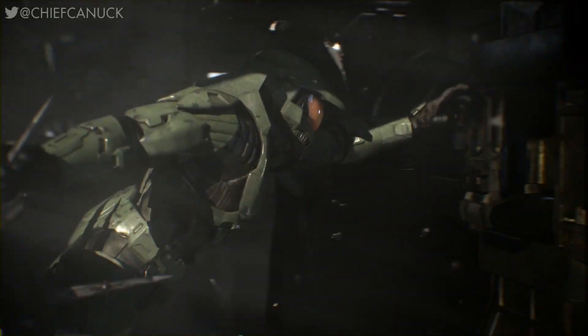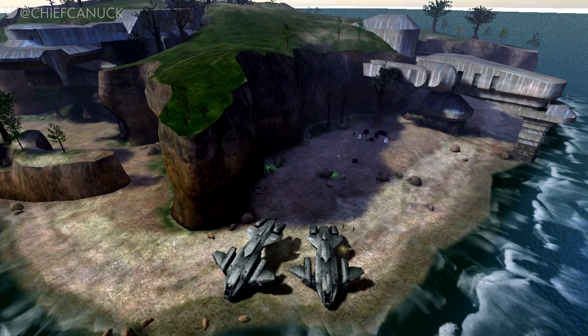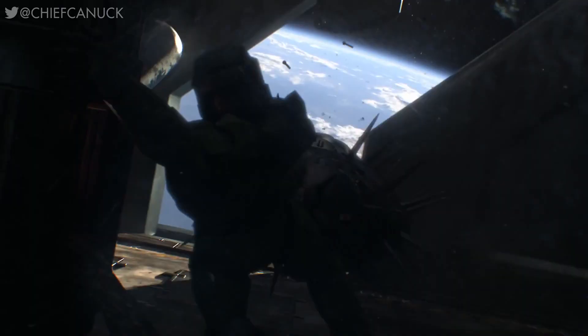Now both of these skulls appeared in Halo: Combat Evolved Anniversary — you can find them in missions. You can find the Bandana Skull on the mission Silent Cartographer, and you can find the Piñata Skull on the mission Two Betrayals.